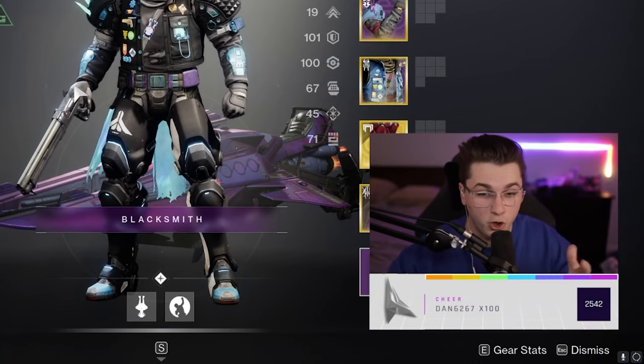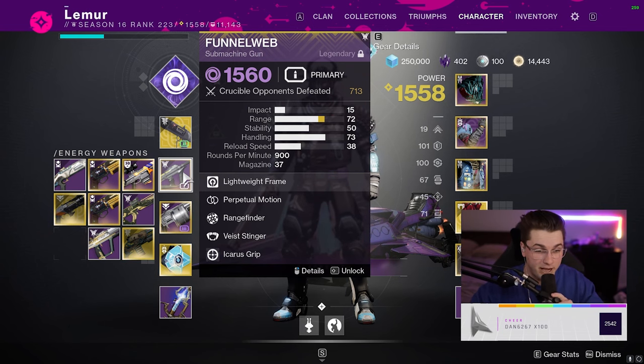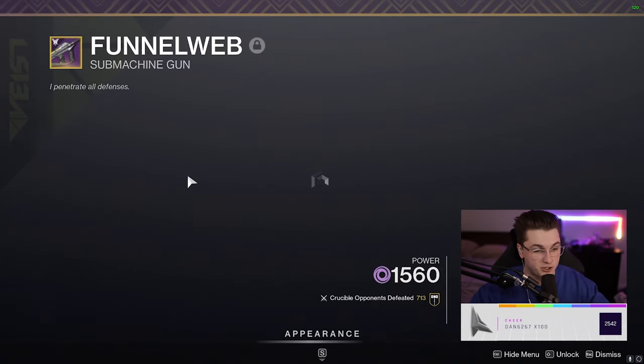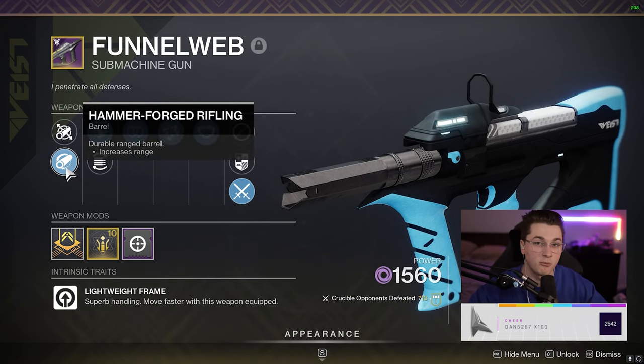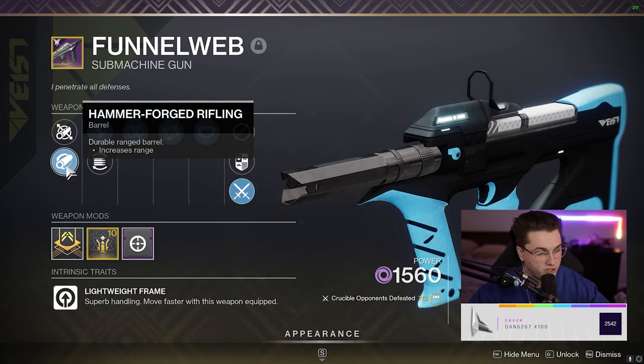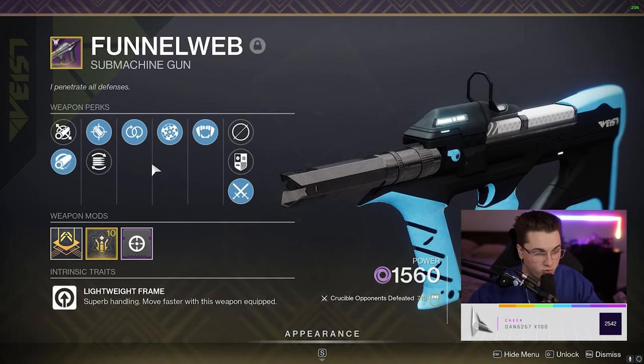Welcome back to the YouTube channel. Hope you guys are doing fantastic. Today we are looking at the Funnel Web. I'm sure you've heard a lot about this SMG. It's pretty insane. I managed to get a god roll just from opening umbral engrams at Rahul — not focusing or anything, just the raw umbrals. I was just opening them and got super lucky and got this insane roll.